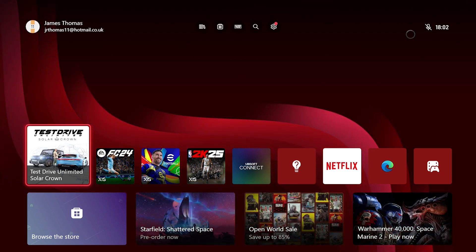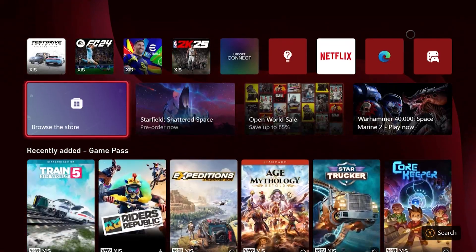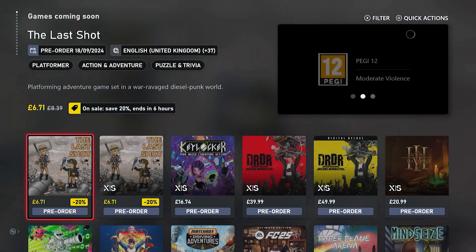FC25 is coming on Thursday. The question is how do you play it early? I'm going to show you exactly what you need to do. Obviously for this you will need the Ultimate Edition. There are a couple of ways that you can play it. Obviously the game is coming soon.